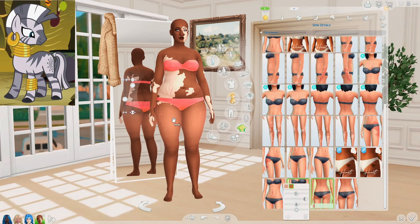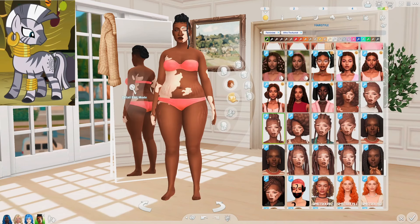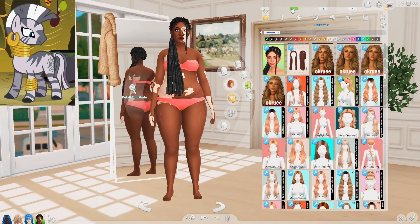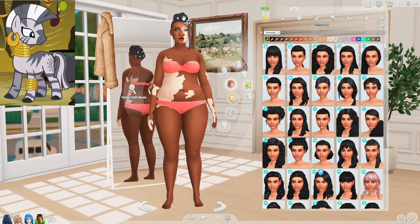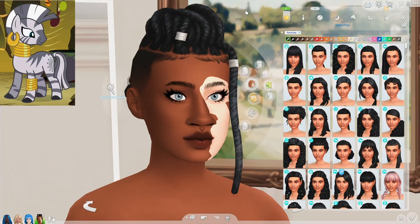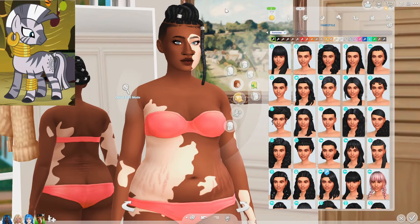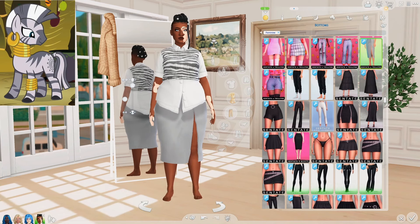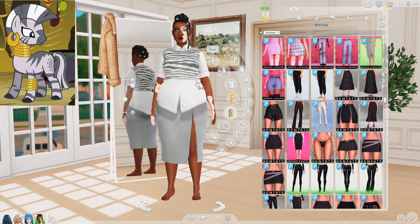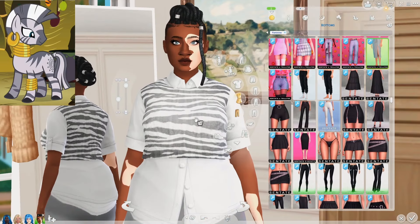I just gave her some vitiligo and some stretch marks. I know it's not a mohawk but it definitely works. Although I really love all these other hairs, they really don't remind me of Zecora as much as this one does, and obviously I can't really make the hair black and white. But I did add these accessories on it to add a pop of white in there. I really like this top for Zecora — I feel like it's very unique. We've got the white, we've got the zebra print, and I like that it's gray and not black.